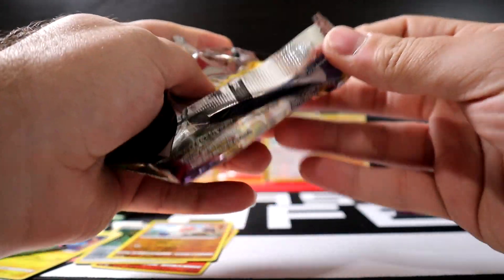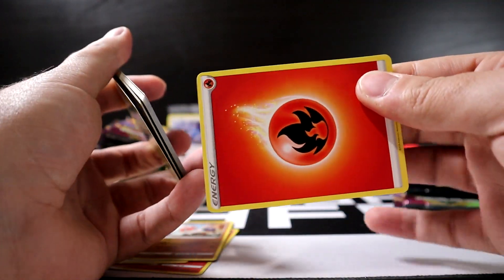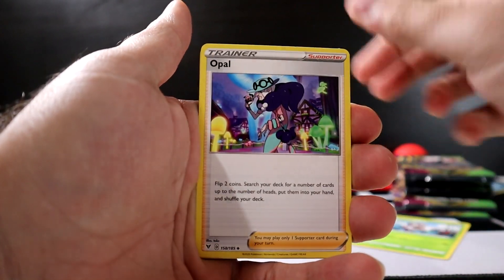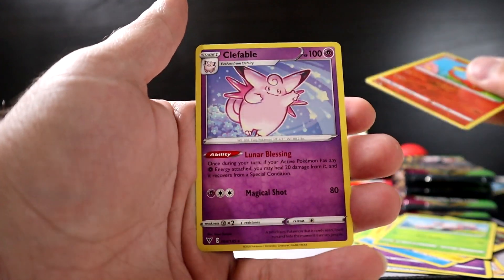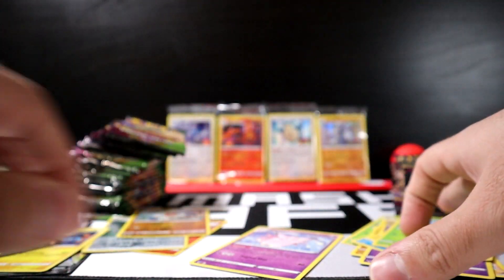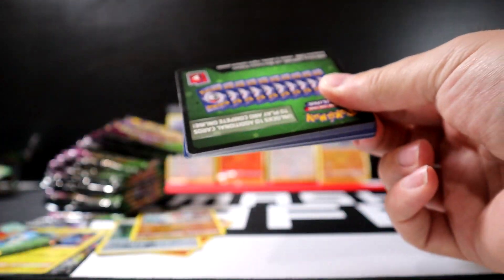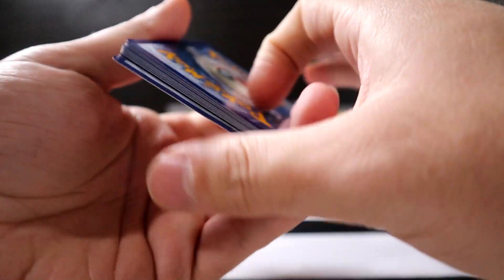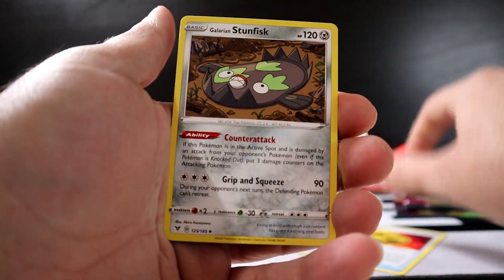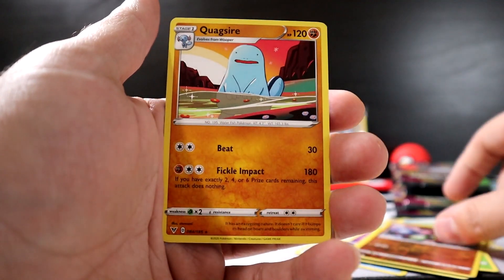Fat Pikachu, come on! Next pack: code card, Fire Energy, Nuzzleaf Opal, Beedrill, Clefairy, Wailmer, Tynamo, Exeggcute, Charmander, and reverse holo Charmander — that's good! Next pack: code card, Energy, Hero's Medal, Stunfisk, Sableye, Shopef, Chewtle, Riolu, Eevee, Seedot, Zygarde, and Quagsire.